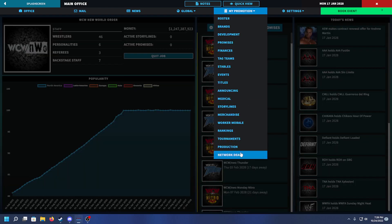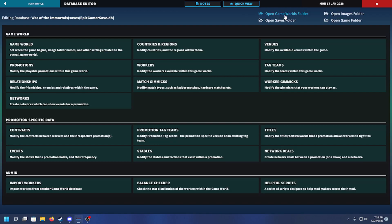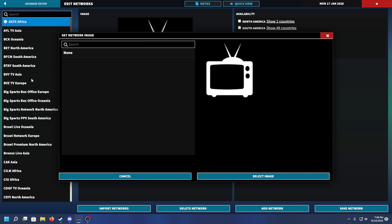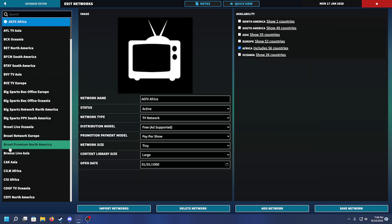We're gonna be messing around mostly with the network deals here. They laid the groundwork for networks in the past couple of updates. Now, I didn't create these networks - when you boot into the game it auto-generates a whole bunch of networks and says 'your plan doesn't have networks, we're just gonna give you a bunch,' which is pretty cool. With PWS you can import things like arenas - the Jericho Cruise, the Hammerstein Ballroom - so it'd be cool if there were network packs you can import too.